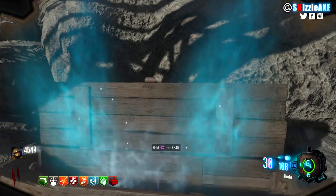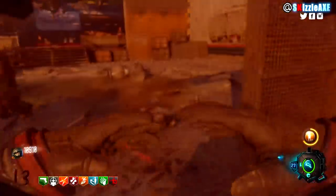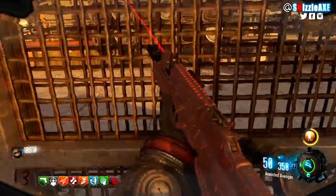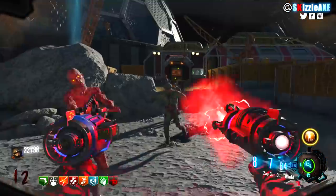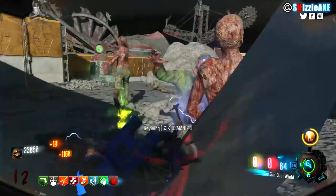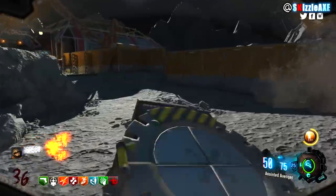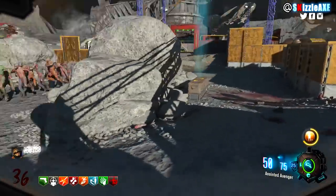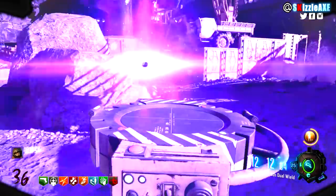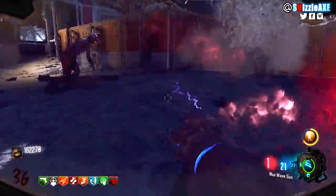I personally recommend only carrying 2 weapons: the Zap Gun and the KN44 wall gun. Try to get the Blast Furnace Pack-a-Punch ability on the KN44. When the Zap Gun is dual-wielded it acts like Dead Wire, but each shot only kills 1 zombie — keep that in mind. Always have your Zap Gun out, gather all the zombies, and if you get stuck go all-out with the KN44 Blast Furnace ability. Only use the combined Zap Gun when you really need to since ammo is limited.